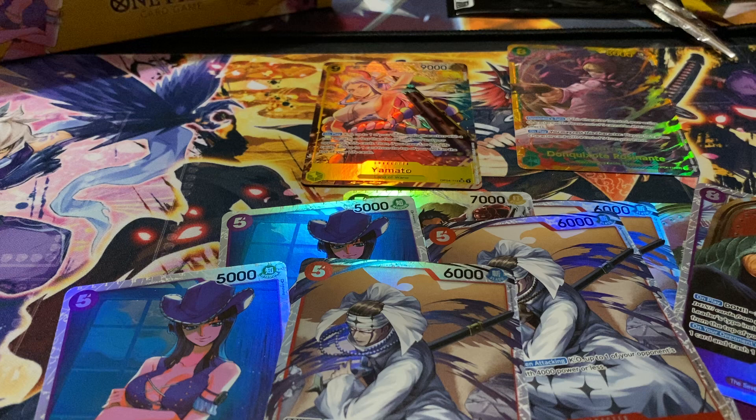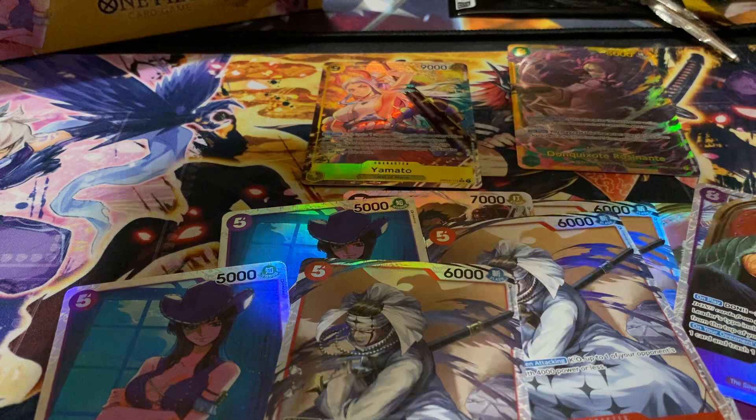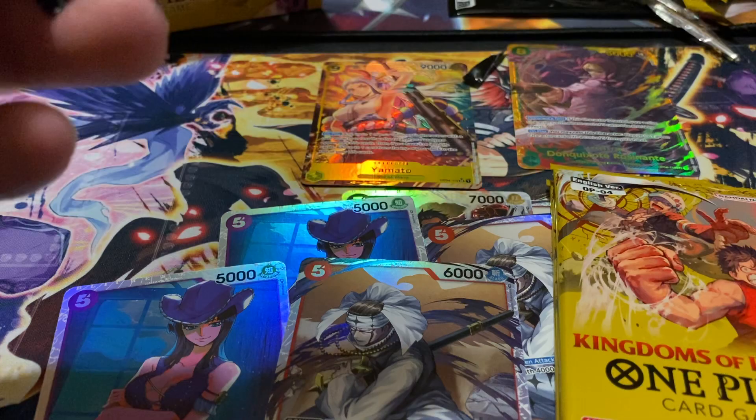Next twin pack, second to last one. Now I want another secret rare, or another alt art — two alt arts in one of these eight boxes wouldn't be too bad. Let's see which dawn we got — it seems like it's an 'I Love You' Dawn. Wow, it is 'I Love You' Dawn! Now let's get the super ultimate alternate art card that everybody wants. Oh no, Bartholomew and Igarum. Let's open this pack, see what we get. Oh, a rare and then another rare — nothing too spectacular in that one.